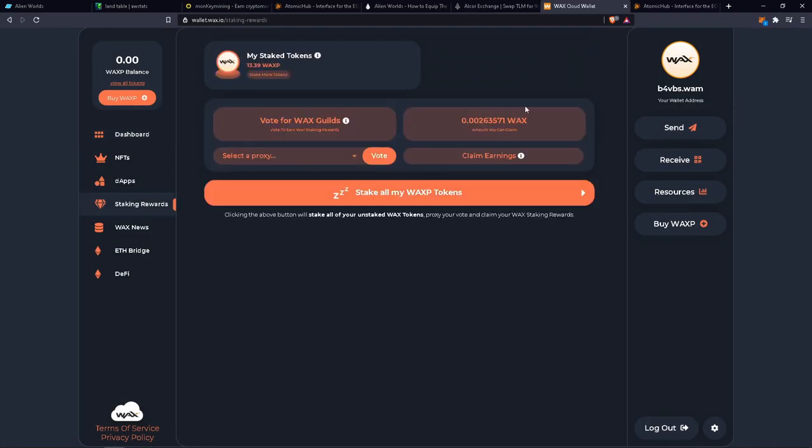If you go into staking rewards, you can see I've staked 13 WAX on the game and voted on a proxy so I could get earnings, and you can claim the earnings once you accumulate enough. I did just claim it — I only had 0.02 WAX so I didn't really need to claim it yet, but I did.